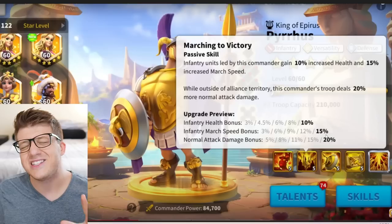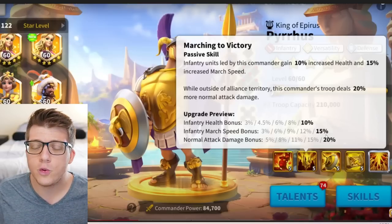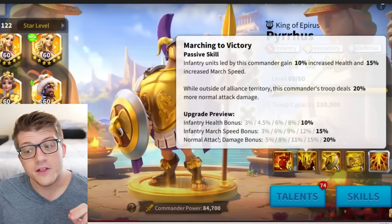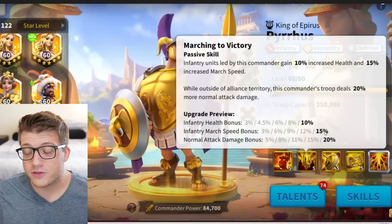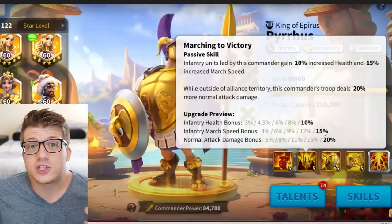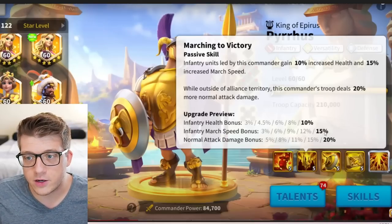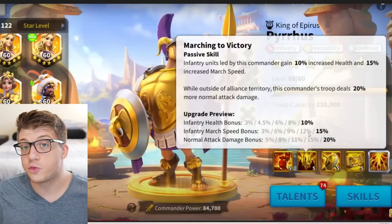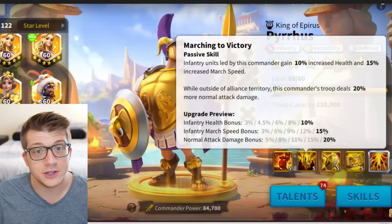The health bonus here is really nice — infantry really love having a ton of health. The march speed is huge because infantry are the slowest units in the game, and this march speed buff is actually better than some march speed buffs for commanders that come out in Season of Conquest. For example, Tarik and other infantry commanders sometimes get only 10% or conditional march speed buffs, so this is really nice for infantry march speed.